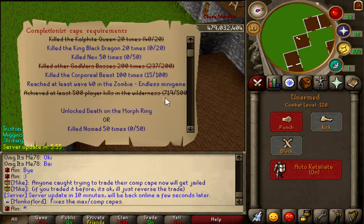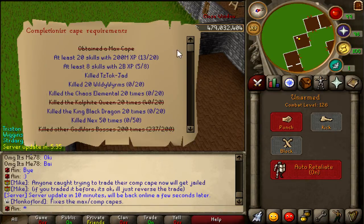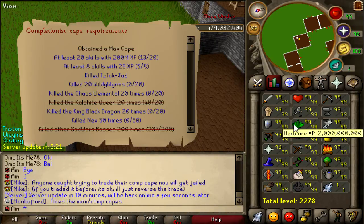Some people might complain about the PKing requirement, but this is PK Honor — you're going to have to PK if you want to get the Completion Cape. It's only 500 kills, which isn't even that much. This is my account, AIN. The only time I PK on AIN is when I'm recording for a video; most other times I'm PKing on other accounts. So that's not even that many kills. You also have to get 20 skills with 200 mil XP and at least 8 skills with 2 bil XP. I need 3 more skills to be 2 bil — probably HP, Strength, Defense, or Fletching. Pretty easy stuff.